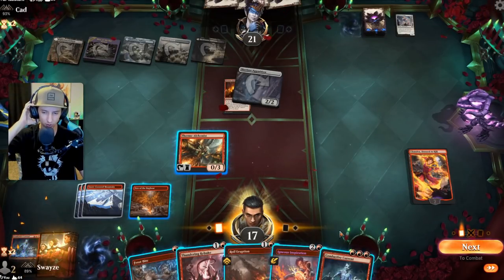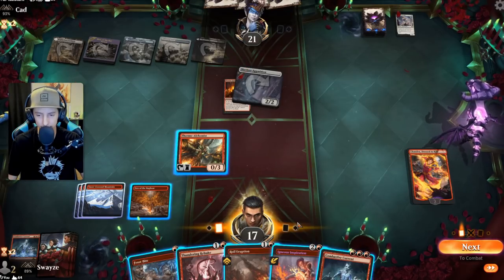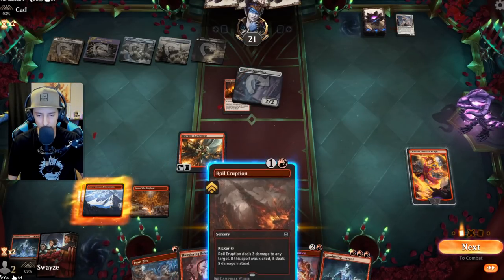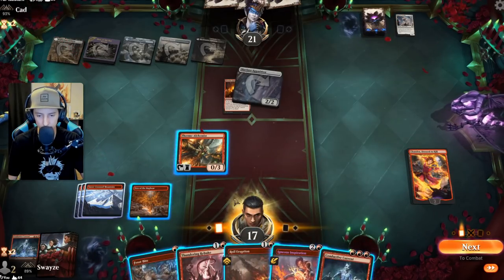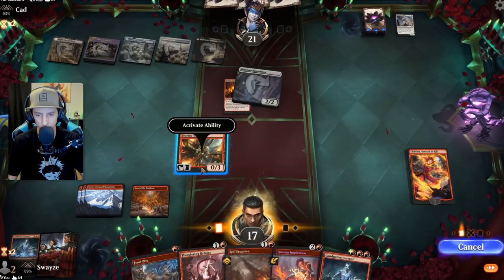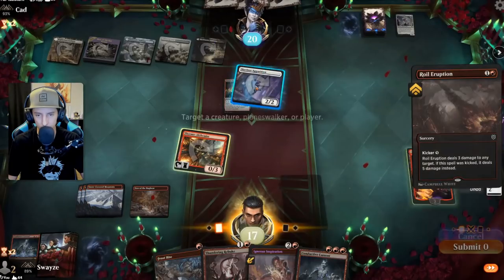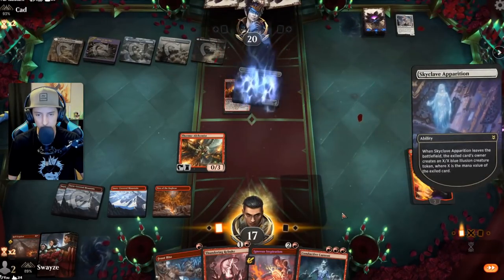We lose the Field of Ruin — I was honestly kind of worried about that. We don't have a lot of instant speed, just a couple. We'll have to take care of this now: do it with this one and hold up Frostbite for the Hive. Let's activate this, blow this up, and get a four-four.